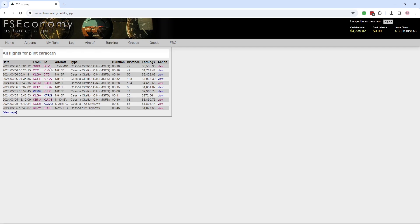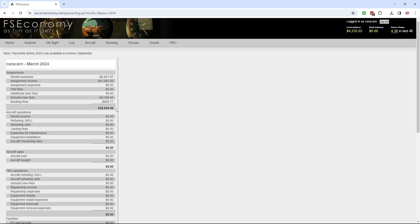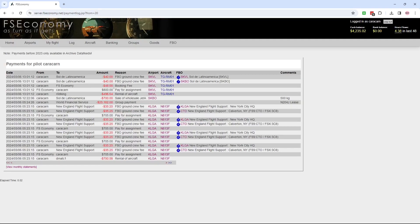That places me here at Sierra Kilo Victor Lima — that is Velasquez, Colombia. Looking at the payment logs, this gives me a little bit of an overview. You can see I've made basically $41,000, had almost $7,000 in rental expenses and other fees, so I made about $30,000. Then down here is my payment of $25,162. I had to go to my second screen to find it, but you can see my lease payment here.